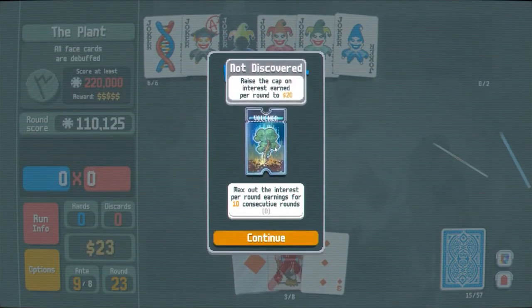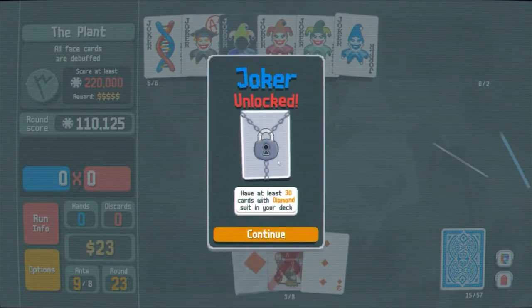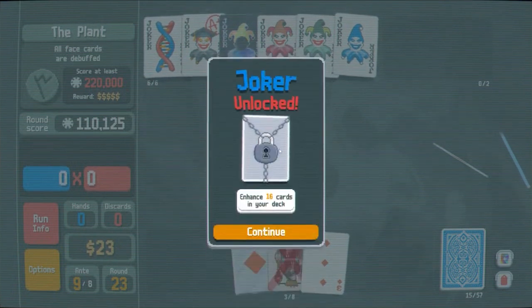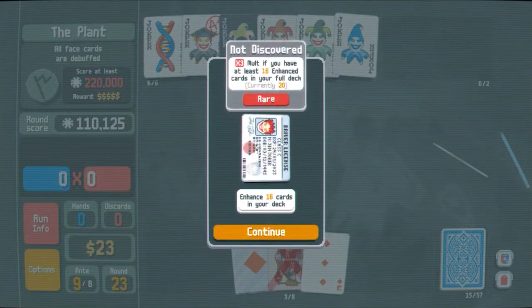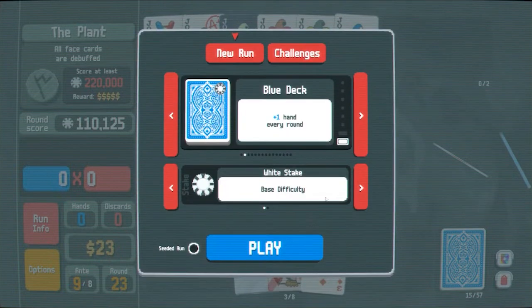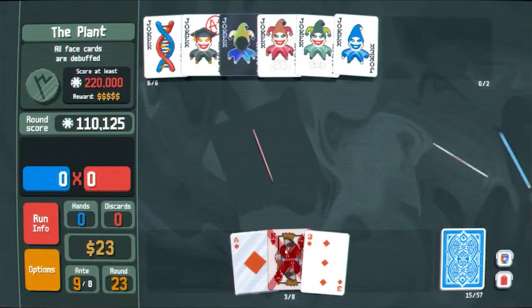Raise the cap on interest earned per round to 20. Have at least 30 cards with diamond suit — played cards with diamond suit earn a dollar when scored. Enhance 16 cards in your deck, times three molt if you have at least 16 enhanced cards in your full deck. Nebula deck: win a run with the blue deck, start run with the telescope voucher and minus one consumable slot. That sounds pretty good. I think we'll do one last round with Nebula and then I'll be done for tonight.